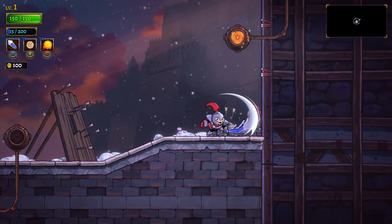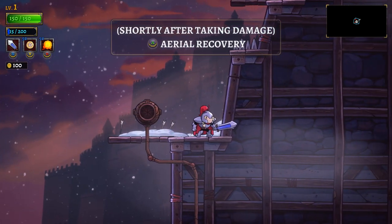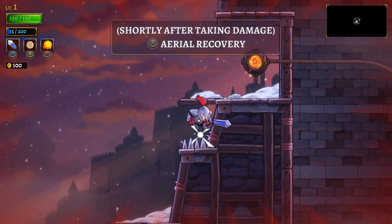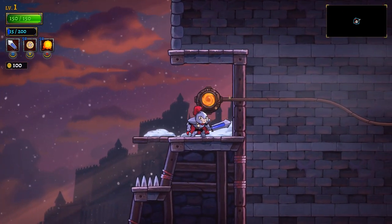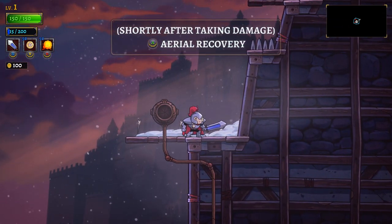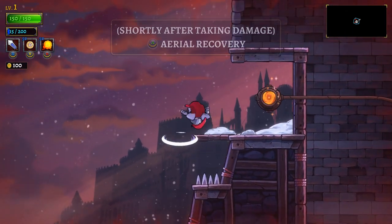Let's try this out. Shortly after taking damage, press A for aerial recovery — so you can bounce back and use that for platforming. I don't think we take damage here at all because it's the tutorial.